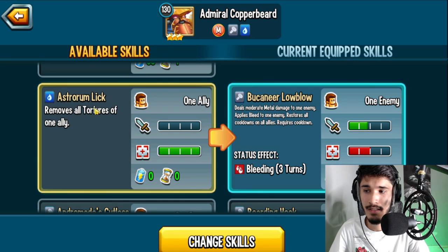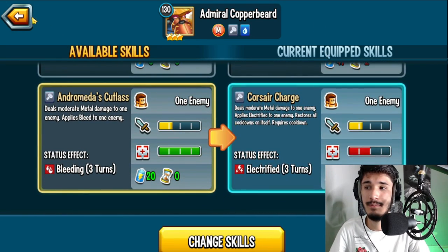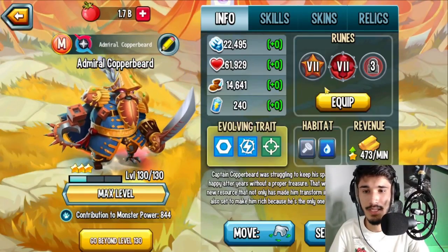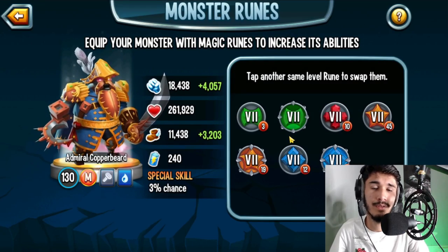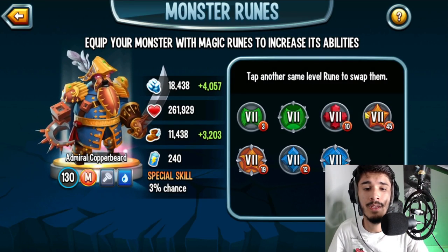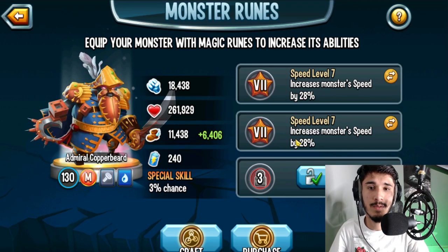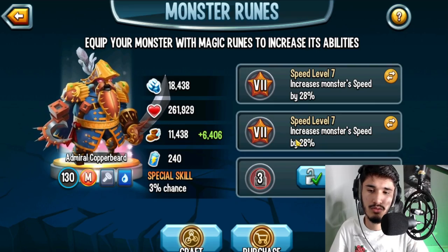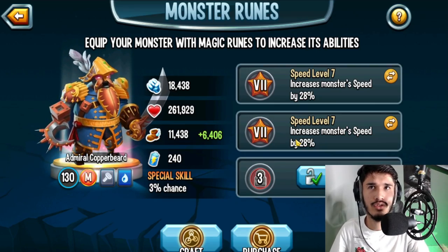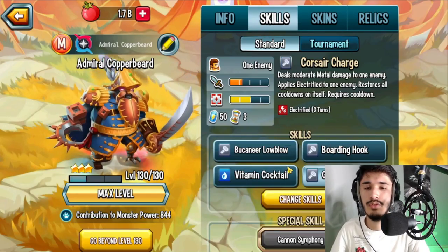All of his skills that deal damage are metal element, meaning he's going to be weak against his own type — kind of sucks. Now since he's a hybrid you can use him as a supporter or attacker. You can probably run two speed, three speed, two speed one team speed, two strength one speed, or one speed two strength. It's really up to you whether you run him as a supporter or attacker.